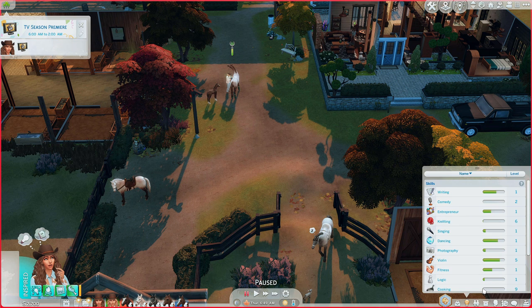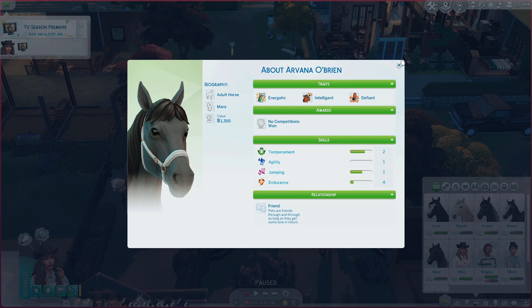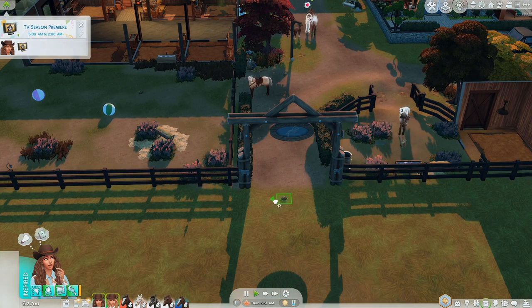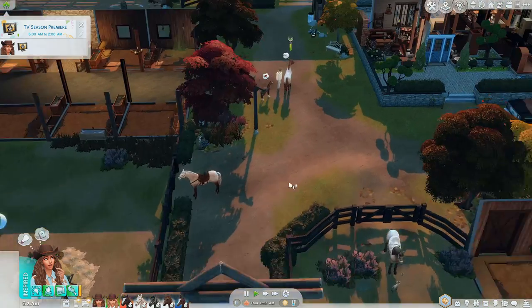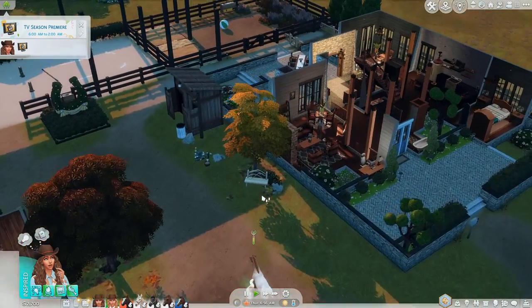We have 10 minutes until the races open up. The good thing is we can race all of our horses, which we are definitely going to do. Arvana is level four in endurance so we're gonna have her do an endurance race and just have them all compete in their strong suits. We should also start a garden — gardens always make good money. We definitely need to do that.